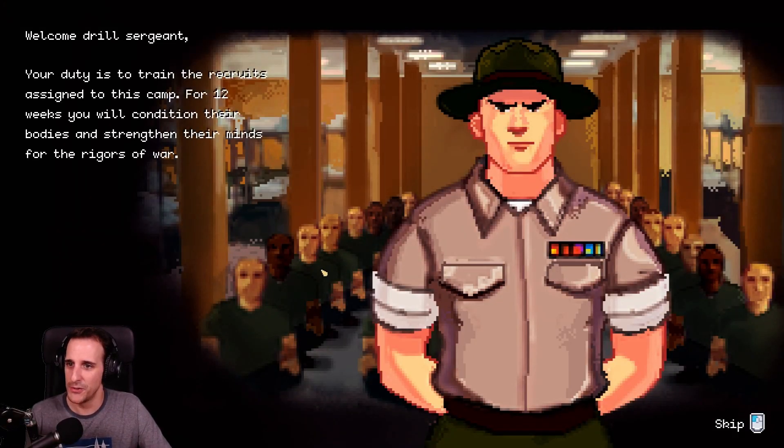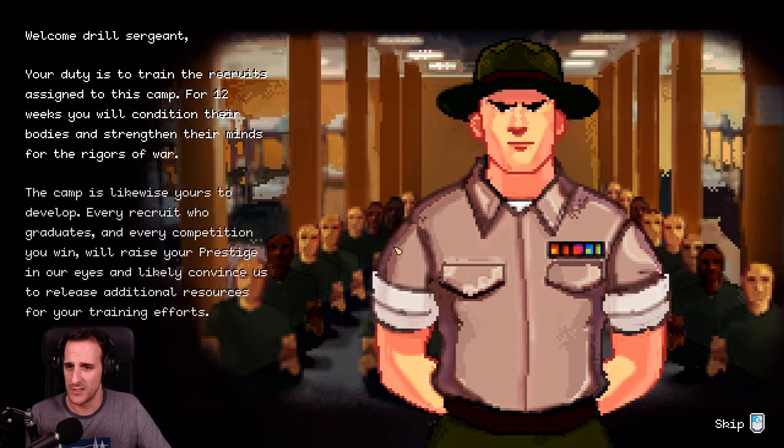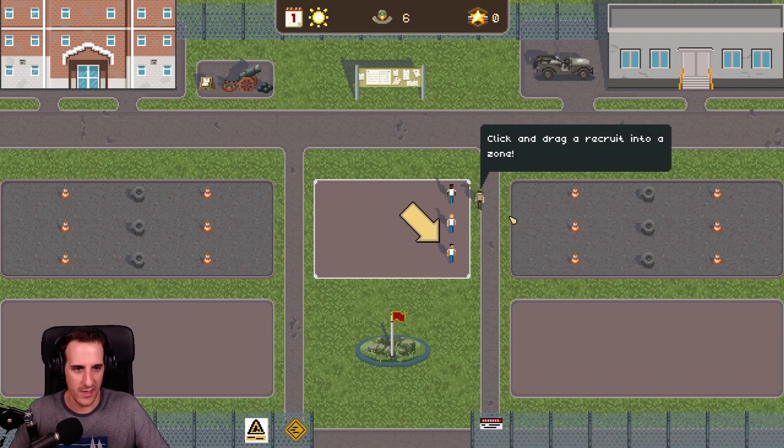Welcome, Drill Sergeant. Your duty is to train the recruits assigned to this camp for 12 weeks. You will condition their bodies and strengthen their minds for the rigors of war. The camp is likewise yours to develop. Every recruit to graduate and every competition you win will raise your prestige and likely convince us to release additional resources for your training efforts. Looks like I am the Drill Sergeant.